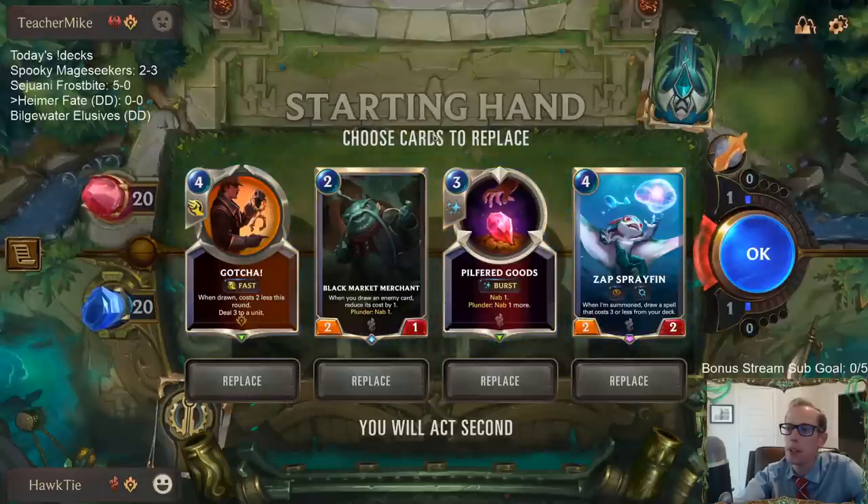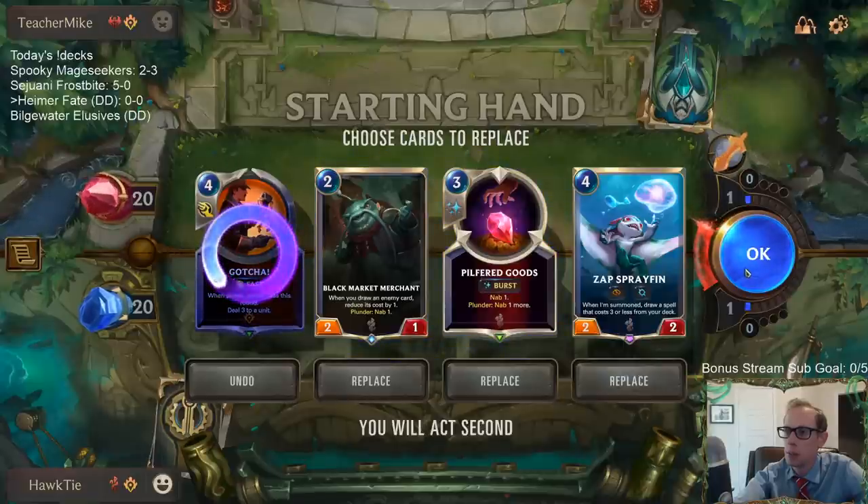We'll be able to try out both of those cards — the new cards that got nerfed right away — including Pilfered Goods and the Solitary Monk change from a 4-3 to a 3-3.